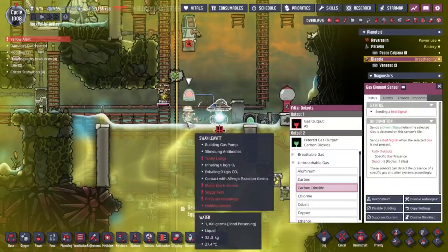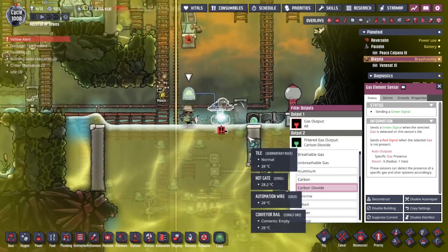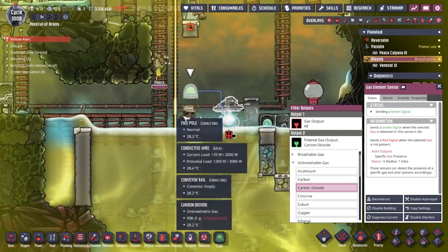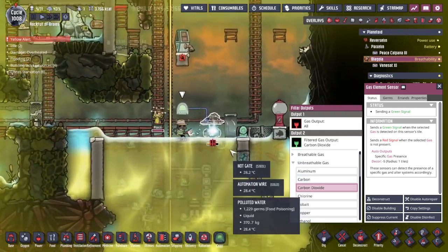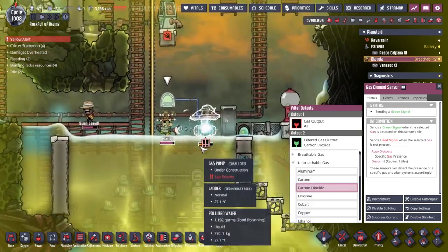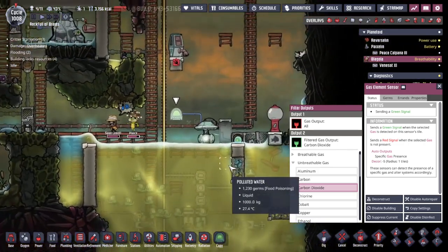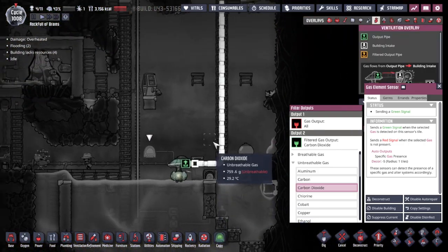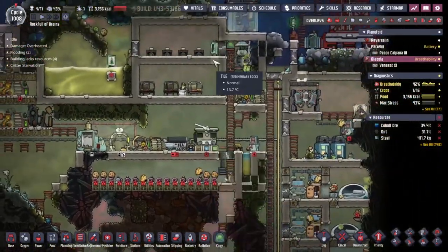The build is nearly done. Let's set this up to carbon dioxide - if we detect carbon dioxide, send a green signal. Beautiful. Plank is not having the greatest of times right now. Swan Leavitt is doing the build; I'm not sure she has the highest building skills, but Plank is definitely happy to swap out. We are away. This should be carbon dioxide going up. I don't know whether this is going to be enough to save us, but it's going to be a good start.